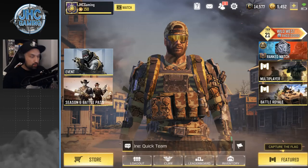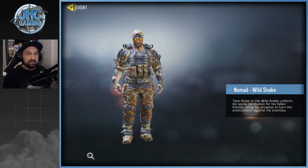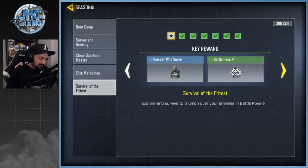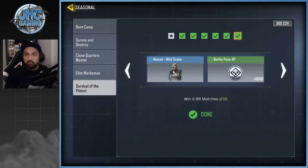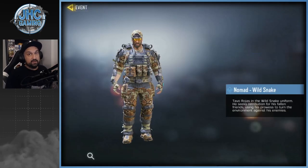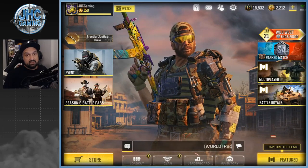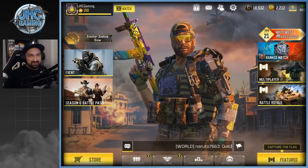The next skin is probably the best free skin ever — Nomad Wild Snake. You get it by playing Battle Royale; it's a bit more of a grind. I posted a video with all the tasks and tips — link in the description. It took me four hours on stream but I wasted a lot of time, so with the tips you can do it in three hours or less. It's a rare skin and it's beautiful in-game — don't miss out on that one.